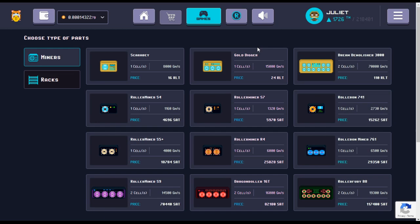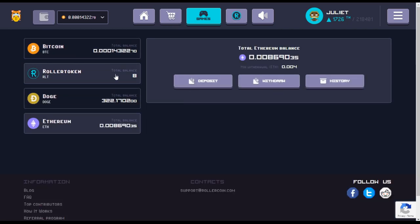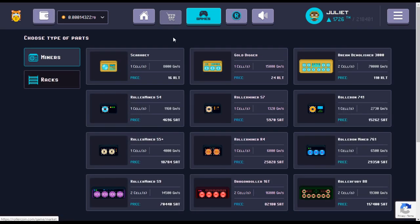If we go into the shop — RLT is the RollerCoin in-game currency and the only way to buy the gold miners. To purchase a gold miner you need to earn or buy 10 RLT, which costs 20,000 satoshis. If you were to spend that 20,000 satoshis on normal miners, the next one up is 25,000 satoshis, which gets you six terahashes.